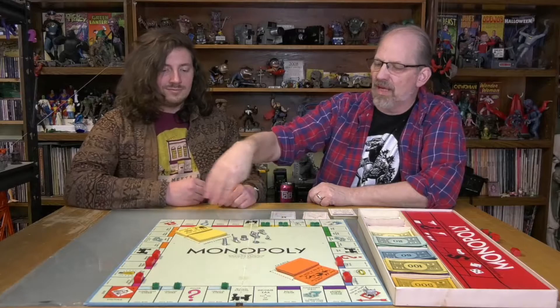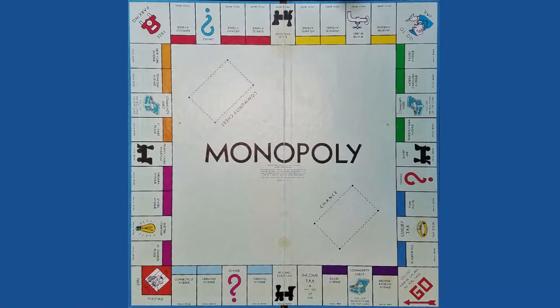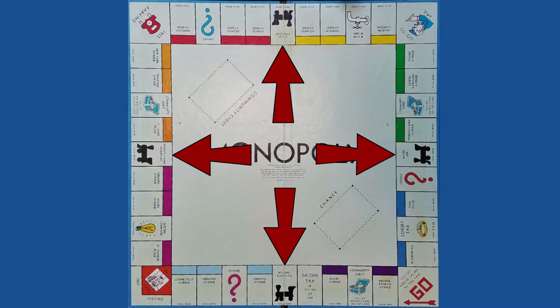The pieces on the board include properties, starting with Mediterranean and going all the way to Boardwalk — this is really how you make your money. Utilities are a property too, but their rent is more a percentage of your dice roll. And then you have the railroads, which depend on how many you own out of the four. If you own one, you get $25 for rent; two, $50; three, $100; and all four, $200.